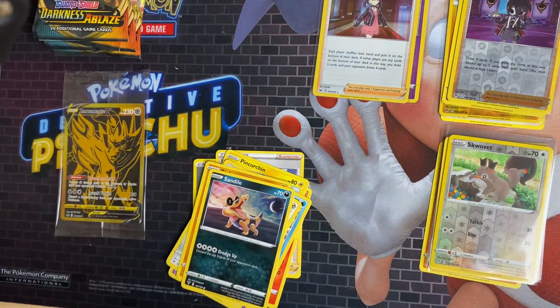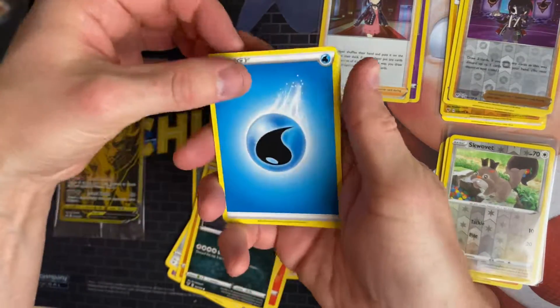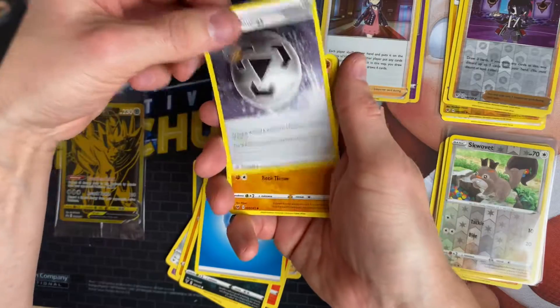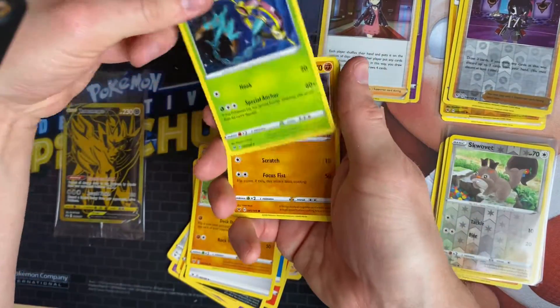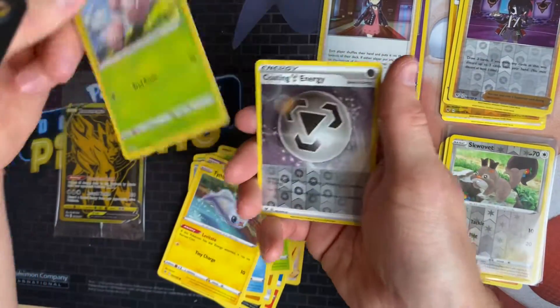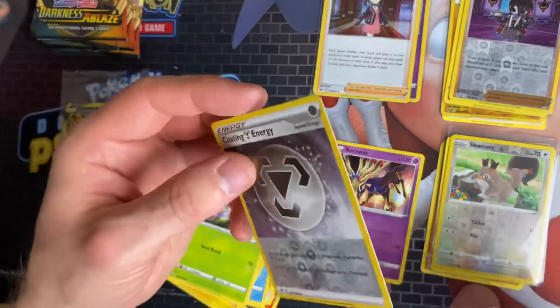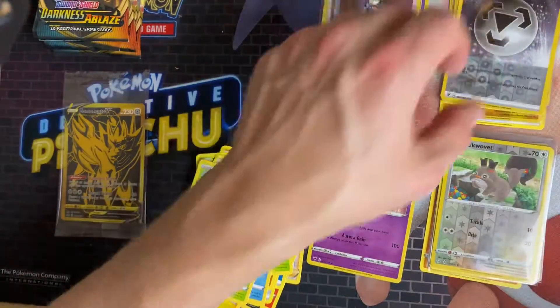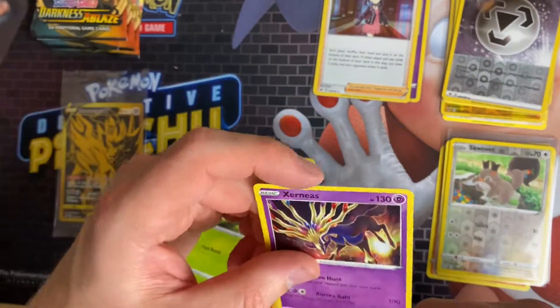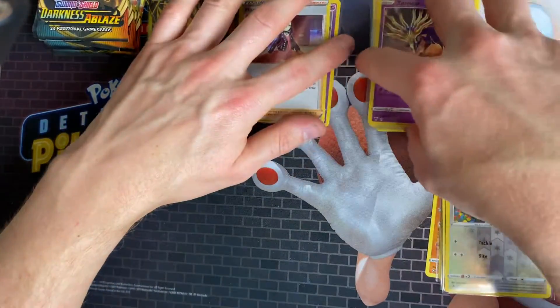The last Vivid Voltage pack is a Pikachu artwork pack — big Chonkachu himself. Let's see if we can get anything; the best card would be the rainbow Pikachu. We've got Water Energy, Coating Energy, Shuckle, Delcatty, Drilbur, Clefairy, Whismur, Tynamo, Exeggcute, a Coating Energy reverse, and a Xerneas holo rare. So far no big pulls — maybe we're saving it for the Darkness Ablaze packs. I think we're really overdue a decent card.